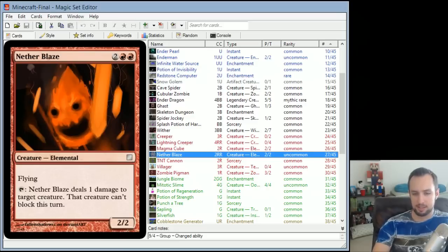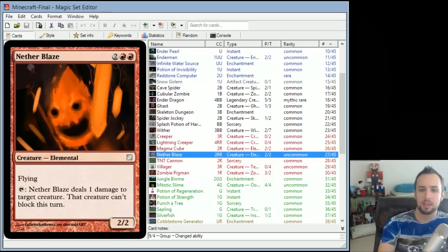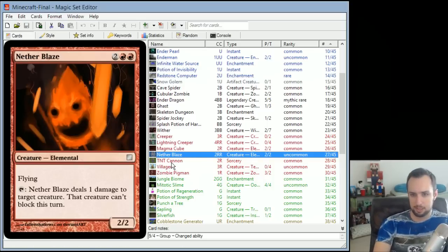Nether Blaze is a 2/2 flyer for 4. You can tap to deal 1 damage to each creature, and that creature can't block this turn. It's like it shoots fireballs at creatures and occupies them — they're too busy putting themselves out to try and block.